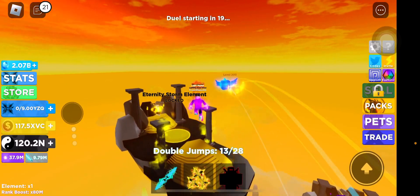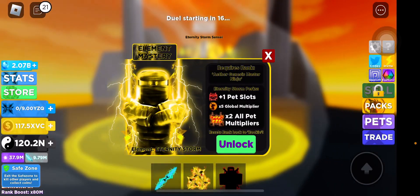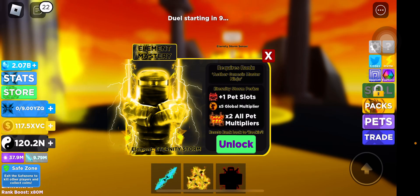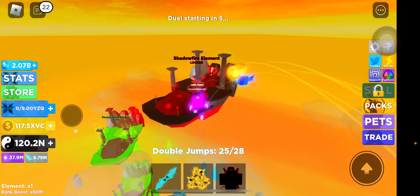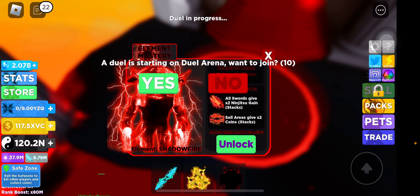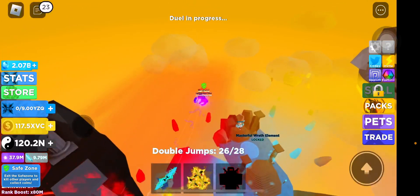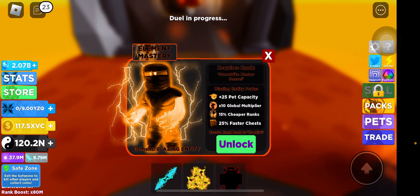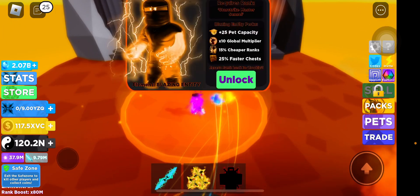Over on this side, we have the eternity storm elements — also looking pretty cool — with plus 1 pet slot equipped, times 5 global multiplier, and times 2 all pet multipliers. On the top left side, we have the shadow fire element, which gives all swords times 2 ninjutsu gains, which stacks, and ancillaries give times 2 coins, which also stacks. And over here, the blazing entity element gives plus 25 pet capacity, times 10 global multiplier, plus 15% cheaper ranks, and 25% faster chest.